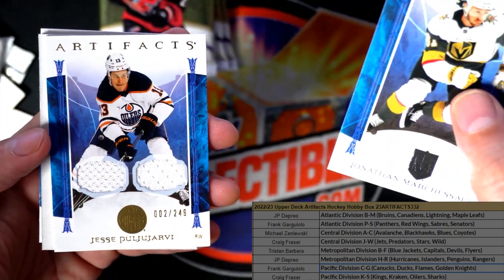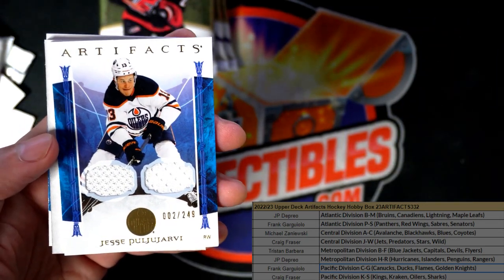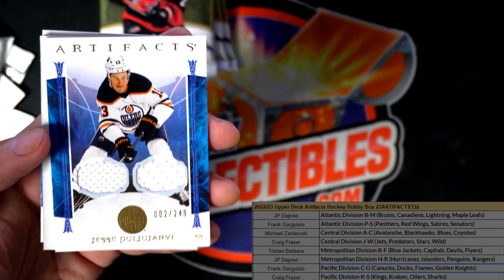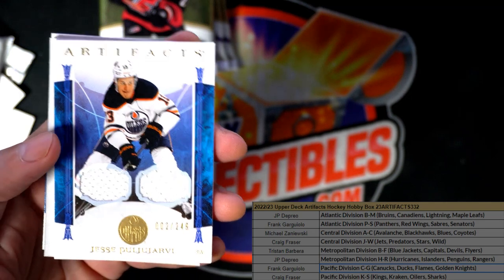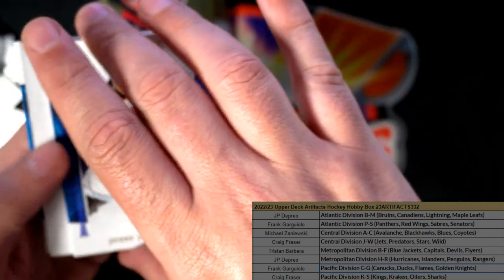Look at this thing — Edmonton Oilers! This one is for Craig. Congratulations man, you got a parallel type, numbered Oilers dual relic.